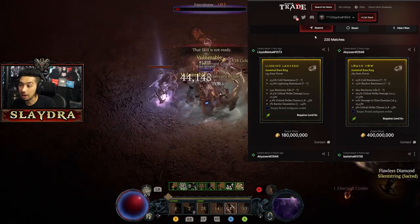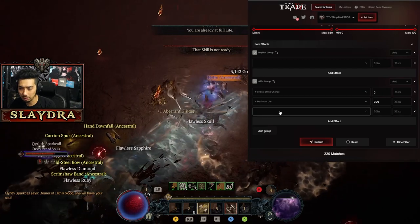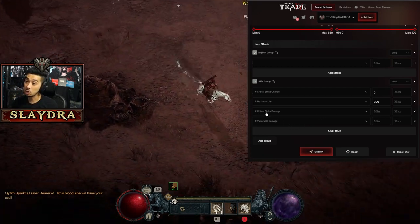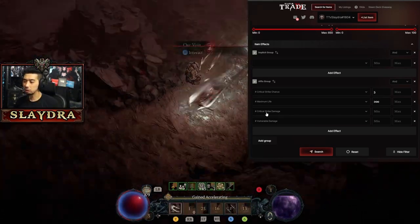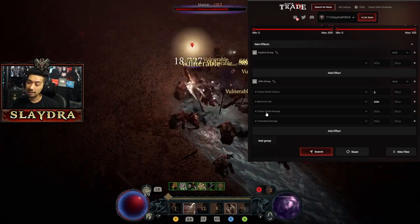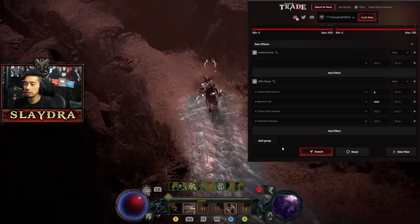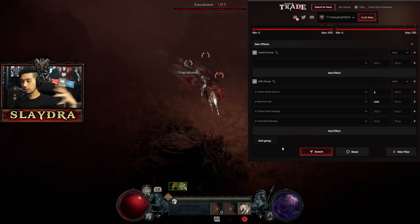To evaluate if an item is worth anything: for rings, prioritize high crit strike chance, crit damage, and vulnerable damage — most builds want these across the board. Some may swap life for an offensive stat. For weapons, you want crit strike damage, vulnerable damage, your class's main stat, and core skill damage. For defensive pieces, look for max life if it can roll, and cooldown reduction. Three out of four good stats makes it a GG item, since the fourth can always be rerolled at the Occultist.